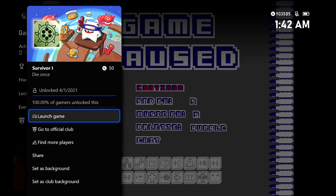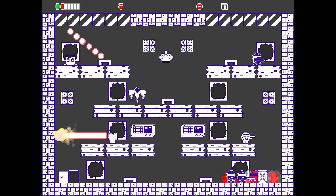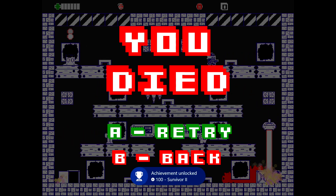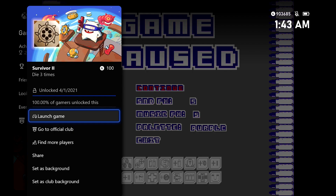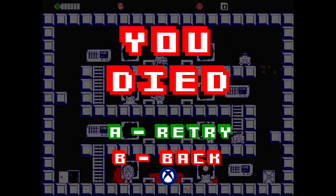Hitting retry will basically respawn you and you can start the game over. The game is randomly generated, so you are going to get a different level every time. Just keep killing yourself until you get to 5. The second achievement is going to be Survivor 2 for 100 gamer score. And then once you hit the 5th one, you should get the last survivor achievement, Survivor number 3.